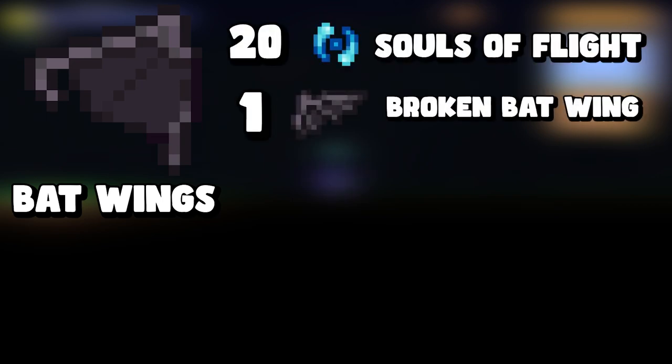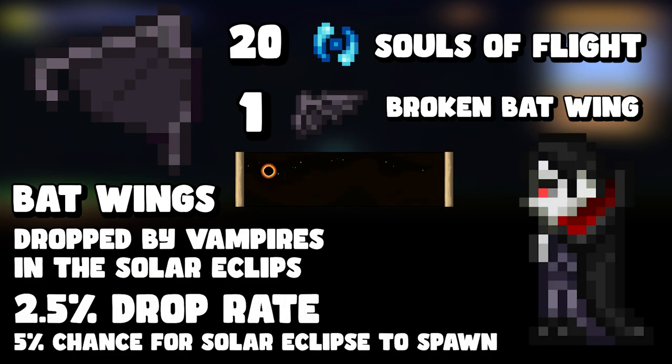The next one is bat wings. To craft bat wings you need twenty souls of flight and a broken bat wing. The broken bat wing has a 2.5% chance of dropping from vampires during the Solar Eclipse event. The Solar Eclipse is an event that has a 5% chance of occurring naturally each day.